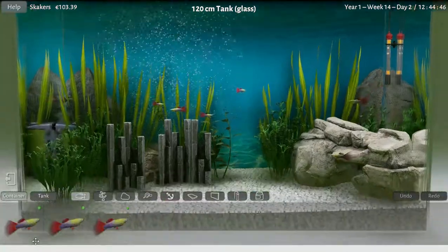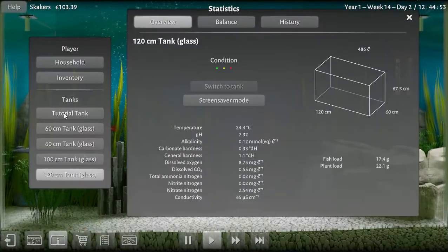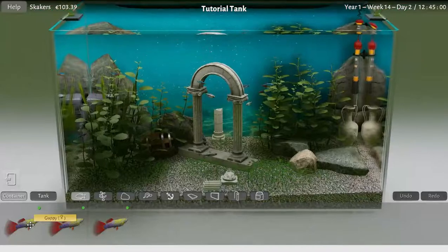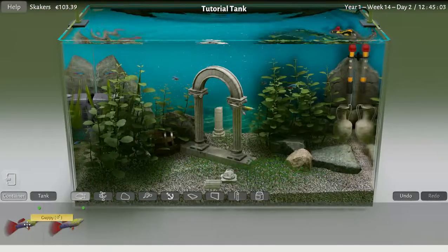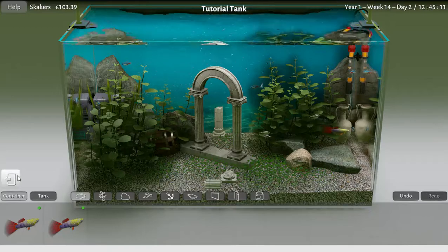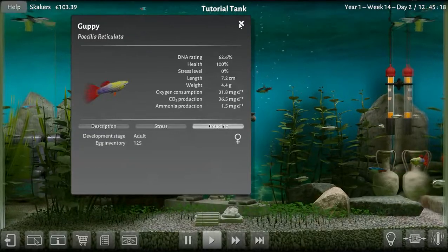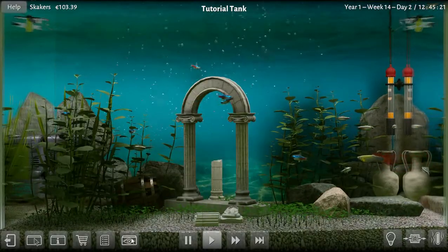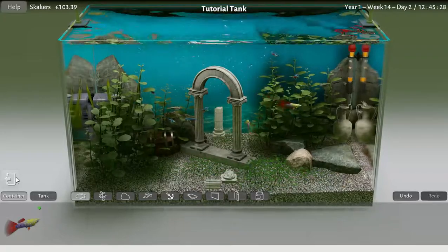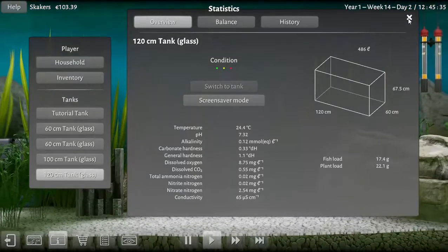So we've got three in the container. We're going to go back to the tutorial tank — this is where they came from. We're going to drop them in. We've got a male... was that a male? I thought I picked up a male and a female. Oh, that was the female — okay, so we've got a female. Now we're going to throw in a male. There we go. Let's go back to the 120 centimeter tank.